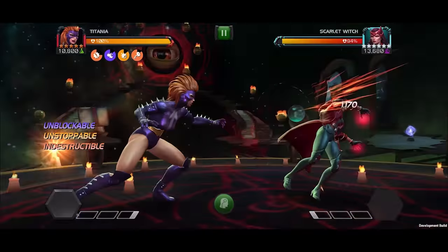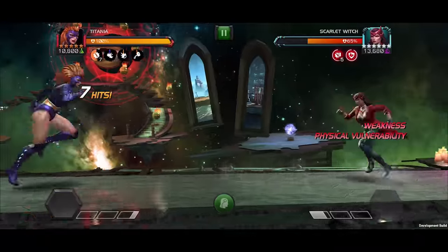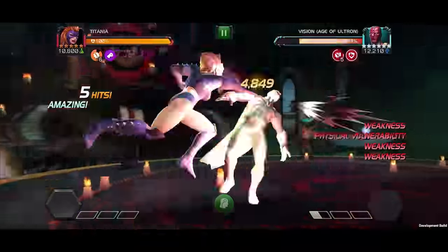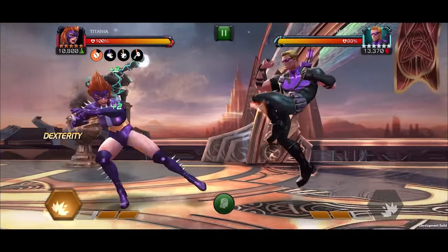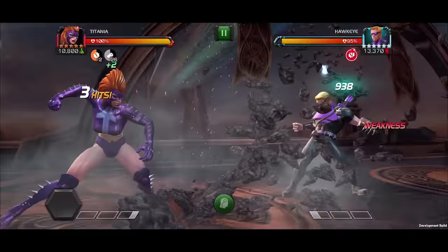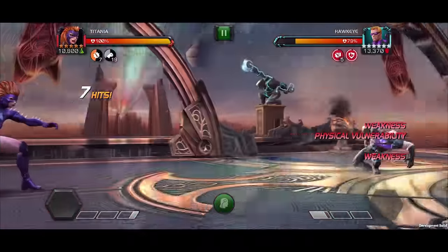With the Special 2, the final hit inflicts a non-stacking physical vulnerability debuff for 20 seconds. This debuff is refreshed whenever the opponent suffers from 4 or more suppression debuffs. Like the Special 1, this also inflicts a weakness debuff on each hit, reducing attack rating by 5% for 8 seconds.